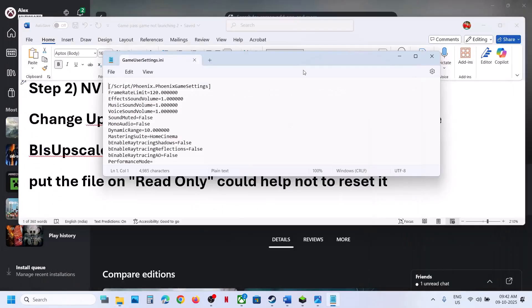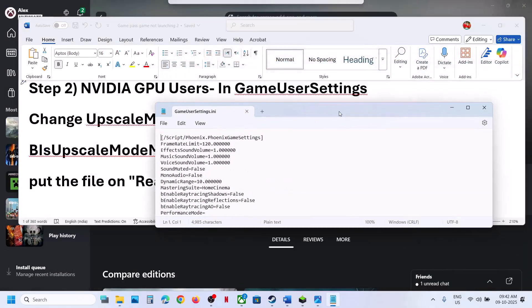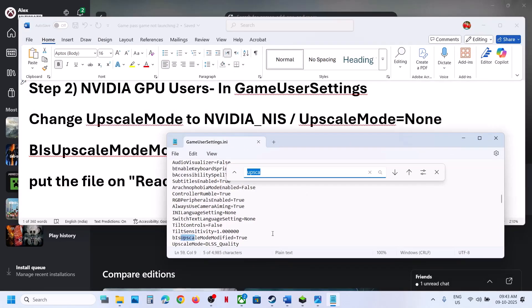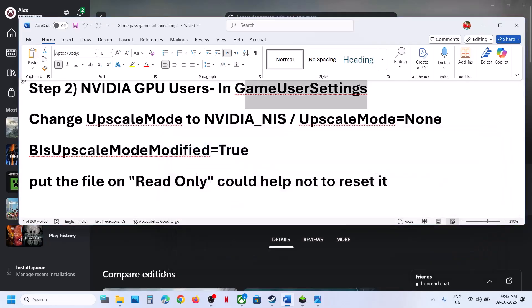Open the game folder, open the Save folder, open the Config folder, open the WinGDK folder, and find GameUserSettings. Double-click to open it. Find upscale mode — you can search for 'upscale' to locate it. If upscale mode is set to DLSS_Quality, change it to nvidia_nis.